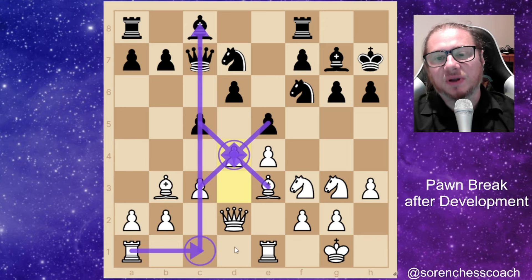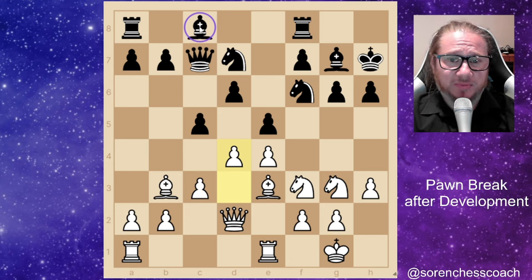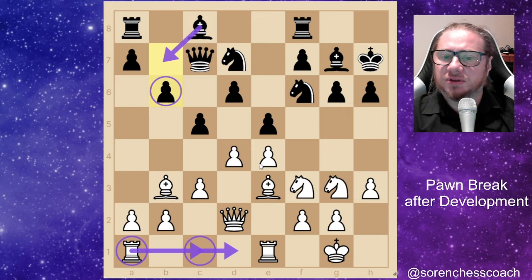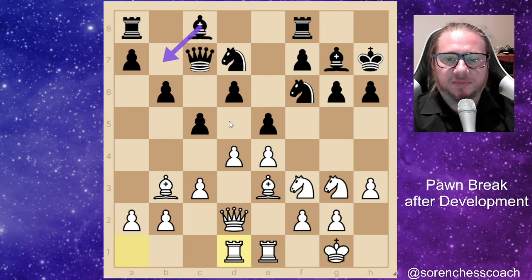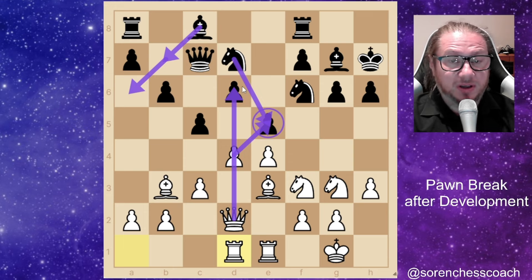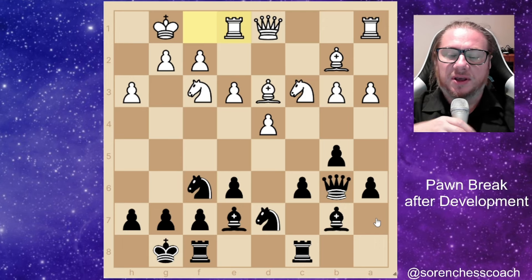If black captures, you capture back — pawn takes, bishop takes — and then you have the c-file for your rooks, greatly activating your pieces. Your opponent has a very unhappy bishop on c8 with nowhere to go; they need to engineer something like b6. Even if they play bishop to b7, you still have the initiative — rook to d1, and if black plays bishop to b7 or bishop to a6 hoping for control and development, you always have something like d takes on e5. If the knight captures, you're even winning a pawn with queen captures d6.